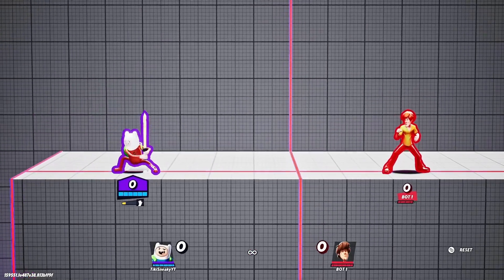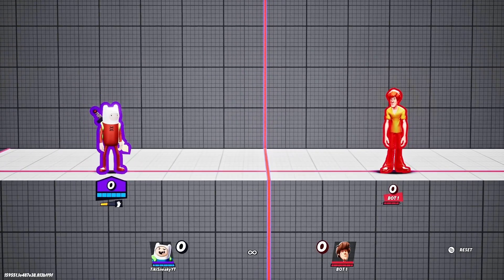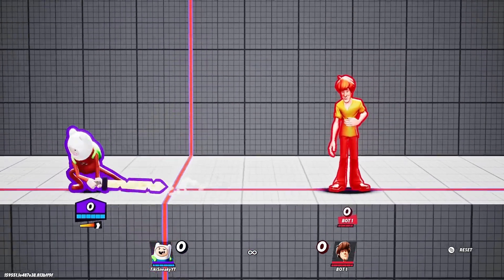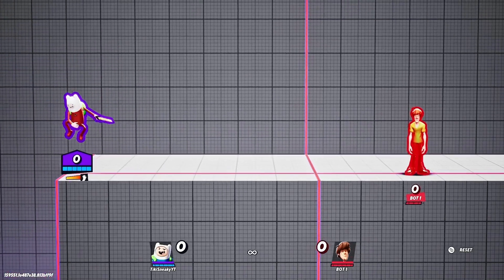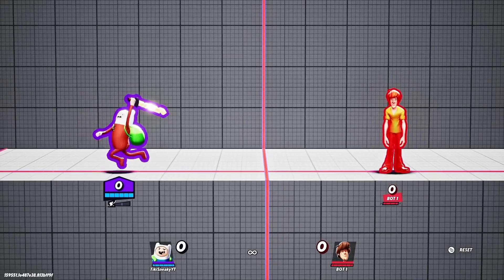Once they run out of dodges, then you just go for your zero to deaths or something like that. If your opponent dodges out of your random up tilts, just keep doing it until they run out of dodges. Next up is neutral attack.